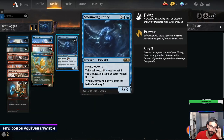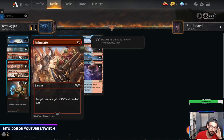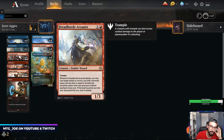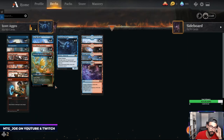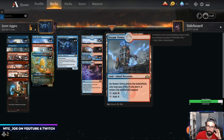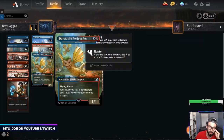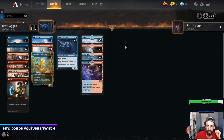Crash Through also gives Trample if you have a big body. Infuriate pumps up our team. Muddled Moonrunner gives haste so you can haste out a Dreadhorde or Stormwing Entity. Shocks serve as removal. Pretty basic for the land — I don't want Fabled Passage because Steam Vents at least hits both our colors. Passage is a little slow if you have it as one of your first three lands.